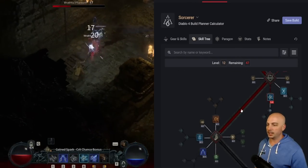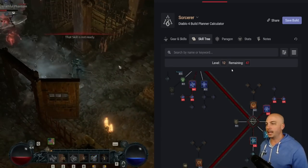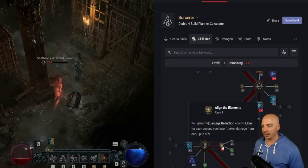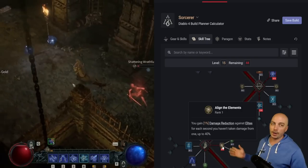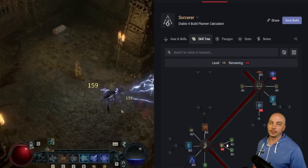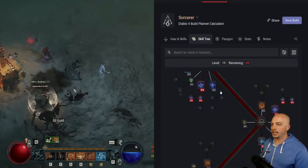We just need one little point here to get Chain Lightning a bit higher as we move down the skill tree. You don't have to put points into anything else over here — just pump up Chain Lightning. We're at level 12 and we're getting more and more damage. Take one point into Align the Elements: you gain 1% damage reduction against elites for each second you haven't taken damage from one, up to 40%. So anytime you're out in the open world, it'll max out before the next elite fight — 40% damage reduction is pretty wild.